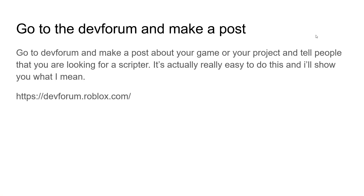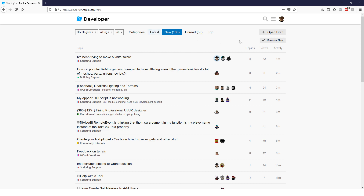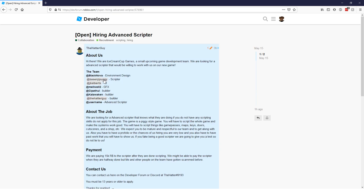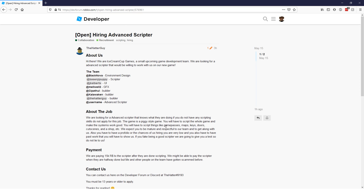Next, go to the DevForum and make a post. It's a developer forum by Roblox themselves, and people post about hiring all the time. As you can see, this guy says 'hiring an advanced scripter.' If you're a scripter, leave a comment below saying you're looking for a job — put your Discord tag, your Twitter username — and post about how you're looking for a scripter or how you are one. The comment section of this video is also a good way to find a scripter.